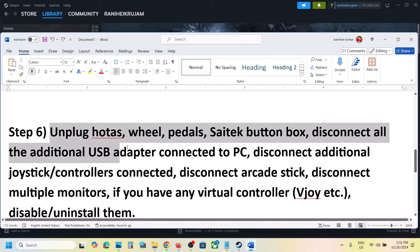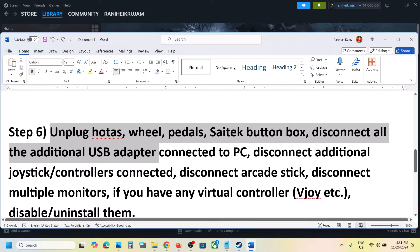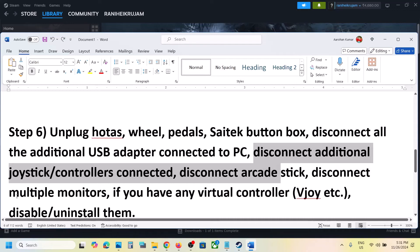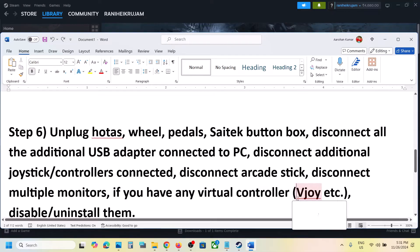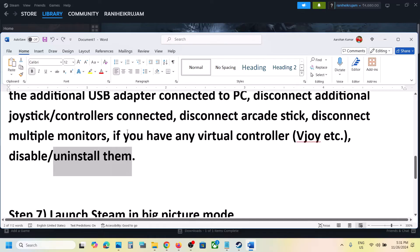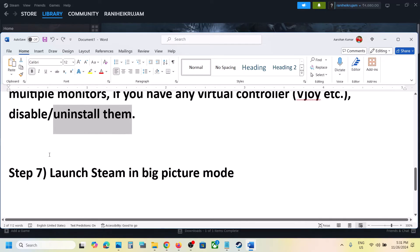The next step is to unplug any extra external devices connected, such as a HOTAS, wheel, pedals, any USB adapters, extra controllers, multiple monitors, or an arcade stick. If you have any virtual controller software like ViGEm installed, uninstall it, then restart the computer and launch the game.